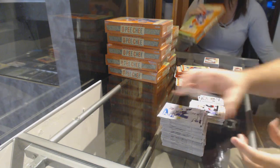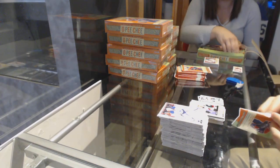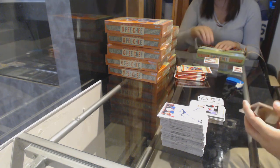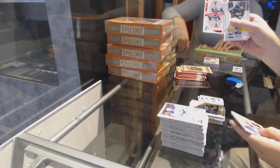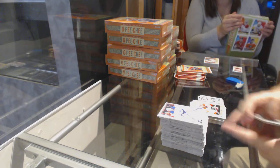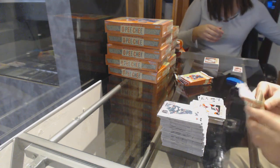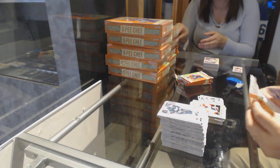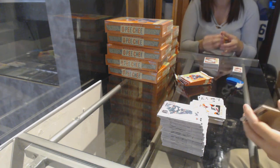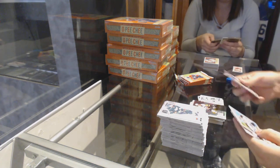Brendan Perlini Retro for the Coyotes. Lou Birgson playing cards for the Canucks. Travis Konechny Retro for the Flyers. Rainbow of Gensel for the Penguins.